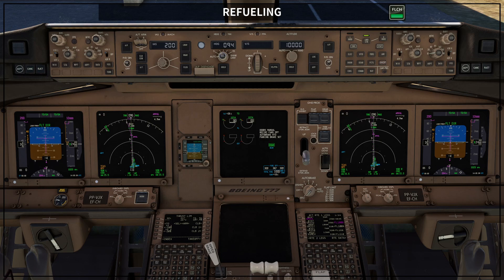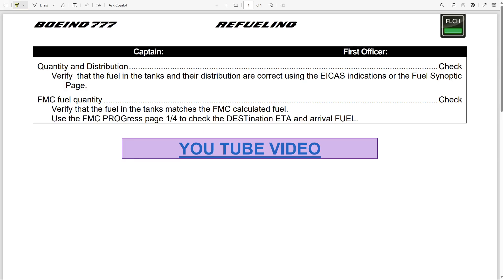It's very important that both pilots check the amount of fuel they have on board once the ground staff complete the airplane refilling. I'm going to bring you the document and the steps that the pilots have to check once the ground crew finishes the procedure. You can download this document through the video description. It's very important that during or at the end of the refilling procedure, captain and first officer check a couple of things.